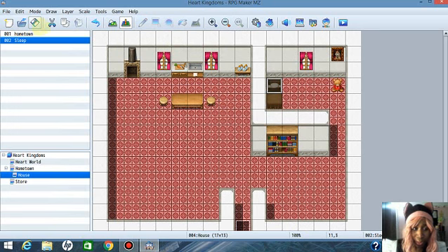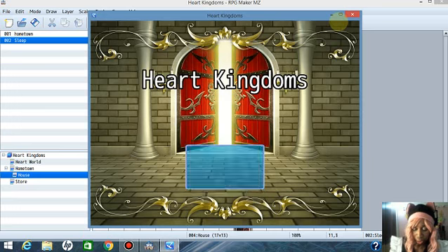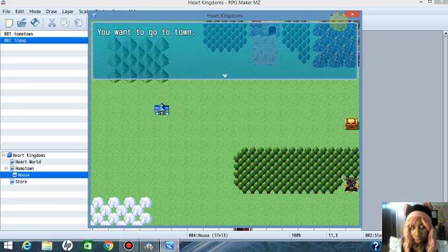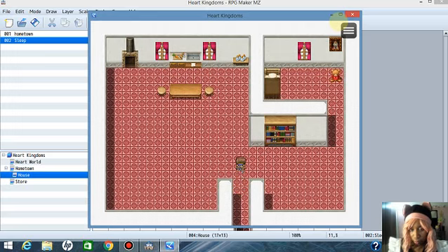Now that the event is made, press Save, then Play. In the last engine I used you couldn't just go straight to the bed event — you had to add something. I bet I have to add something here too. Let's check — press the action button at the bed and it isn't working. I knew it.